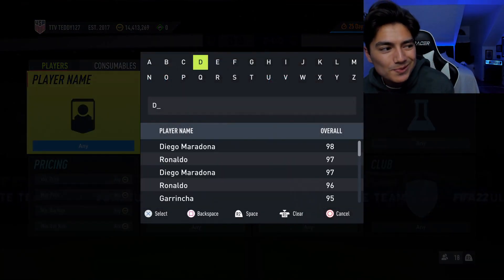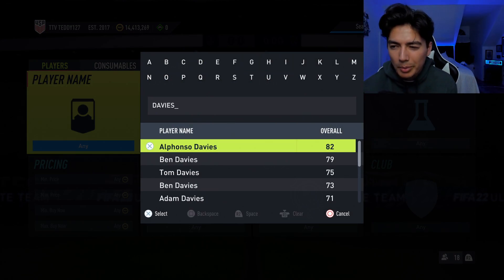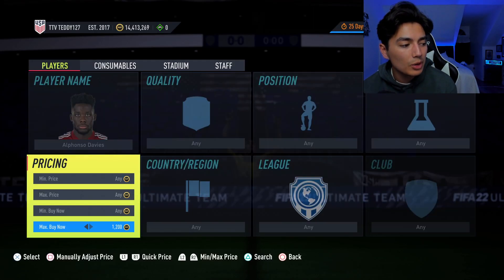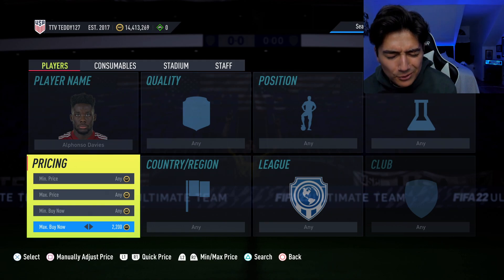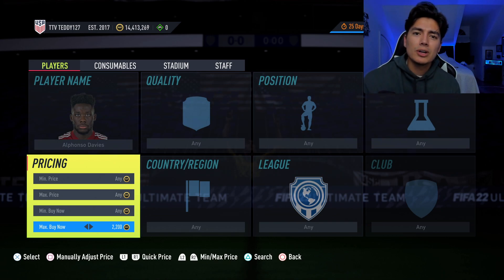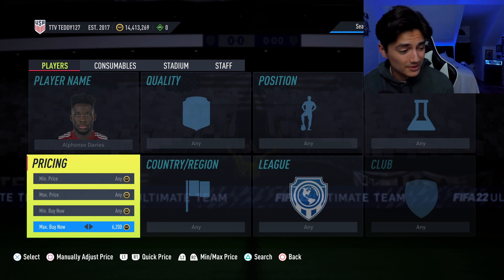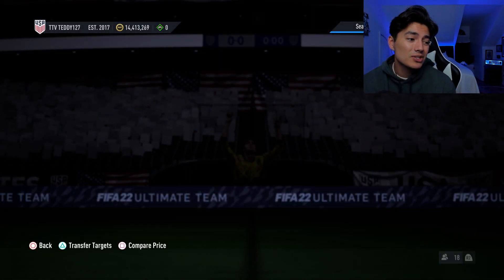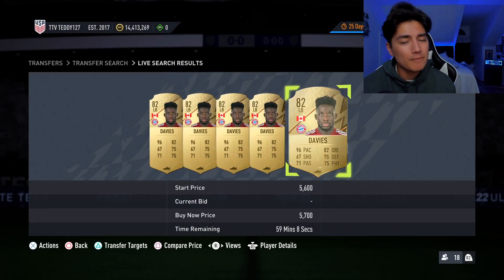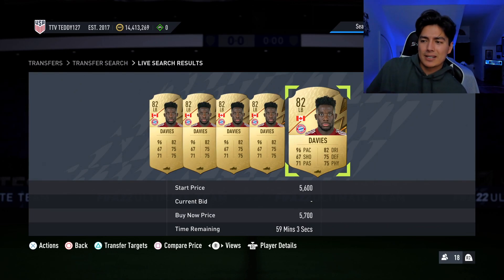Let's stop and talk about Alphonso Davies. In last week's video I said if Alphonso Davies gets into Team of the Season - it's more of a popularity thing than pure performance - he will fly in price. He was 2.2k in that video. What is he now? 5.9k. He went from 2.2k to 5.9k.